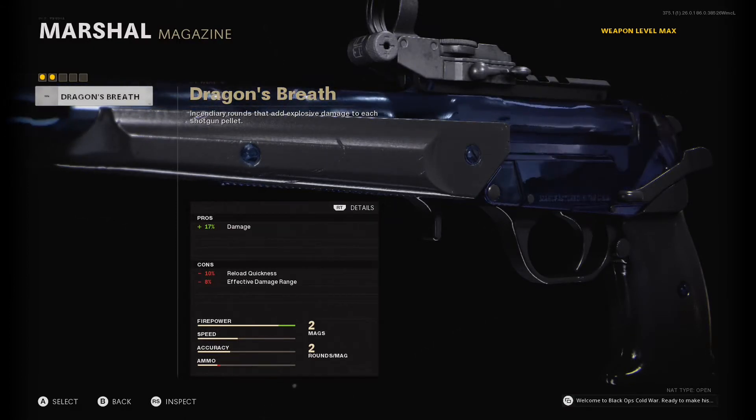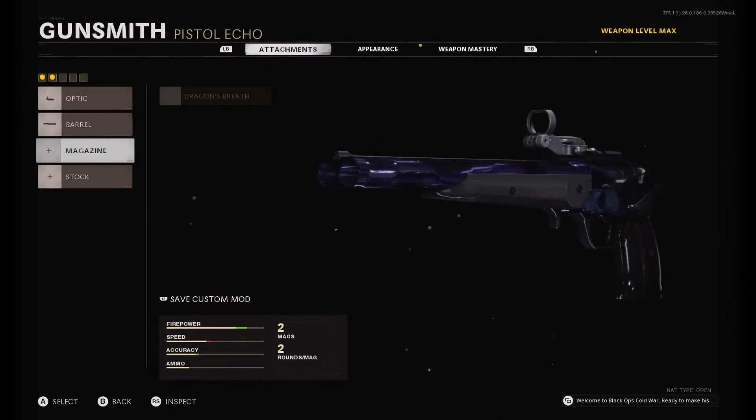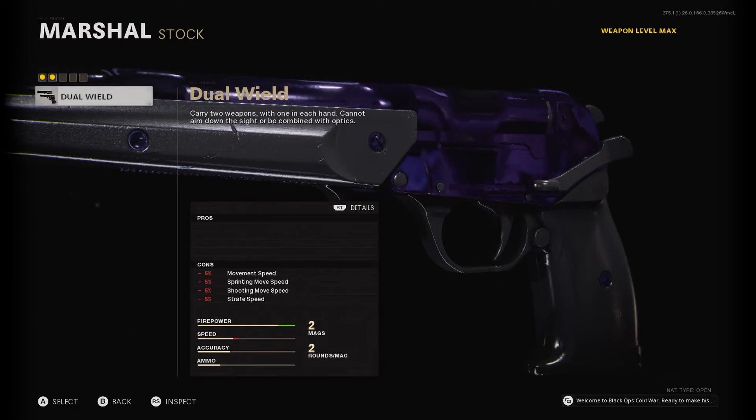Do not use Dragon's Breath — this will affect your damage at range and it will just screw you over and you'll die every time. And then Dual Wield I didn't use, because I put the scope on it since I felt like it was easier to aim.